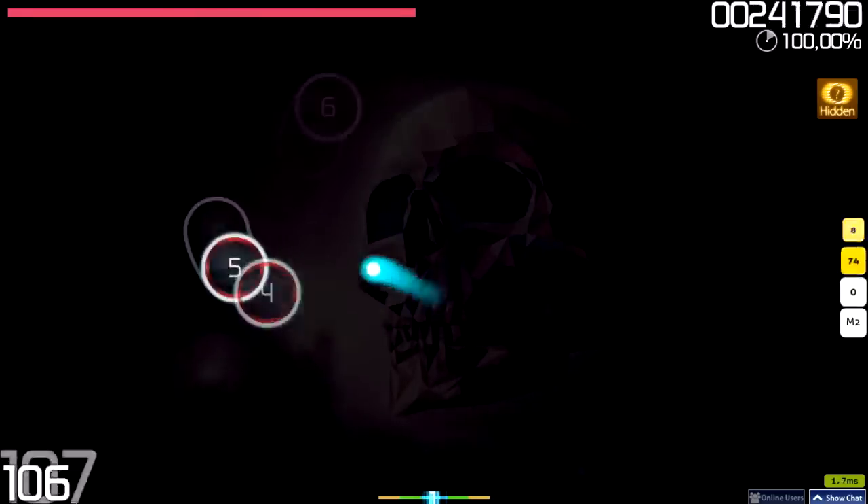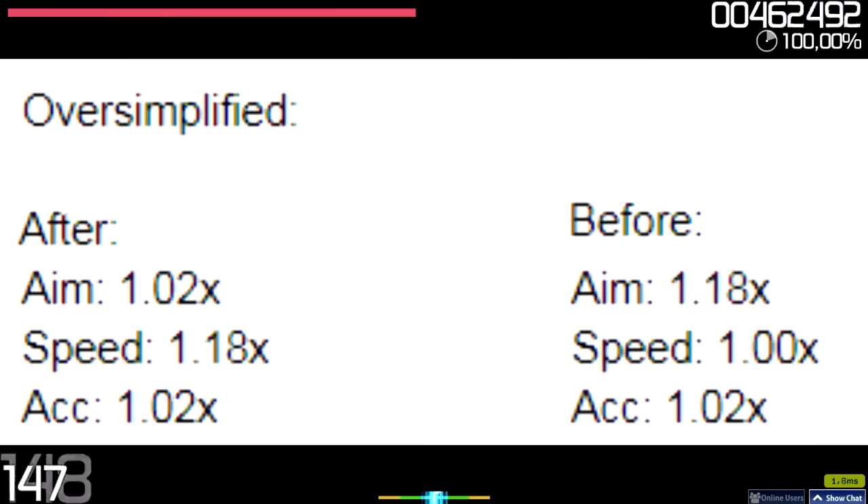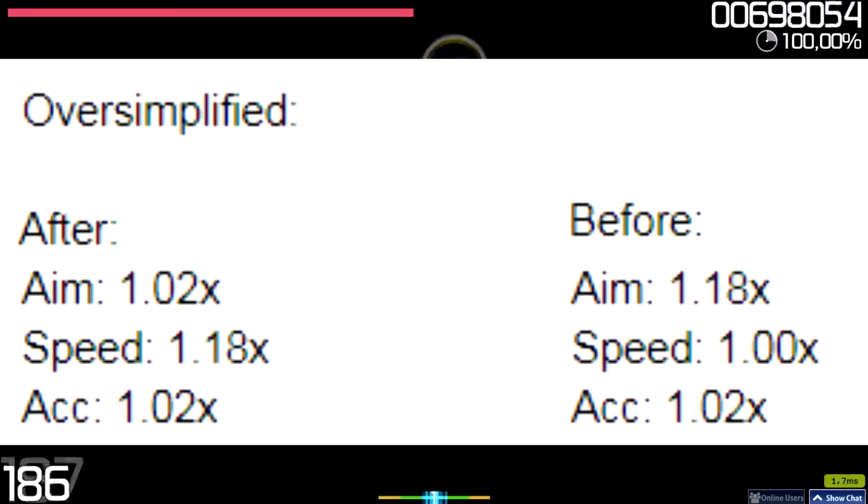To those who are out of the loop: basically, after this update, Hidden will give these multipliers to PP. Please note that there are more to the calculations. In a nutshell, the 1.18 PP multiplier was on aim before the update. But after the update, it is on speed, which previously gave no bonus for Hidden. Aim still has a slight 1.02 multiplier.